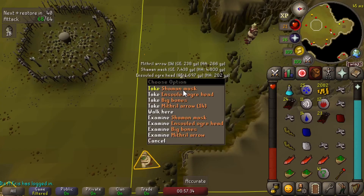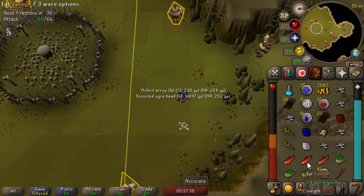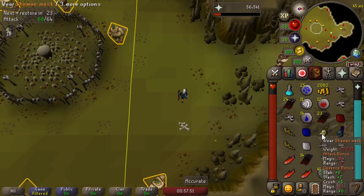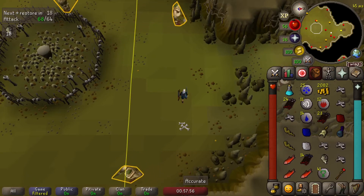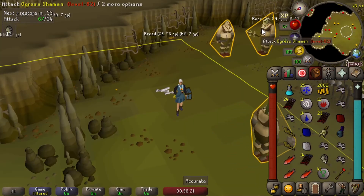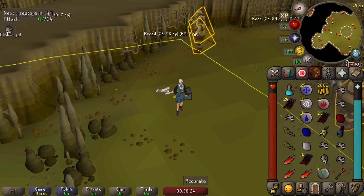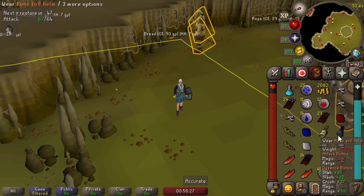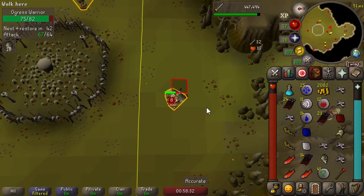What's this? The Shaman Mask! It reduces attack. I thought it was going to increase my magic attack — I thought it was going to be my new best-in-slot magic mask. They cast magic with it on, so why wouldn't it give a bonus to magic? That's really disappointing; I was actually hoping I would get one of these. It'd be a funny little thing to use with my mage, but it's kind of useless.